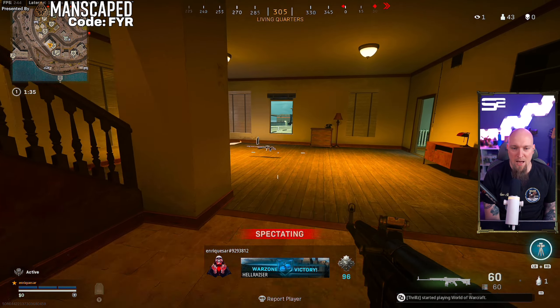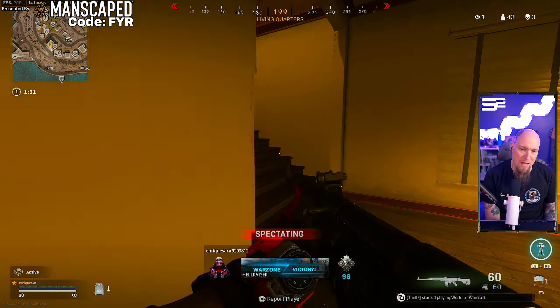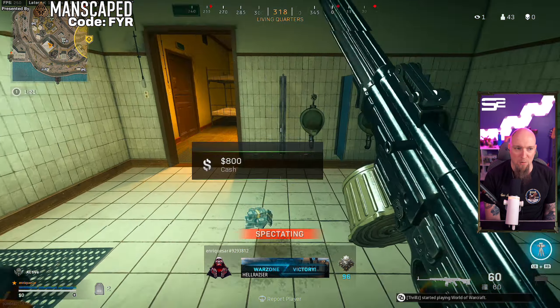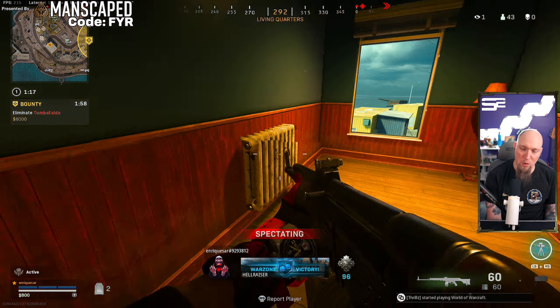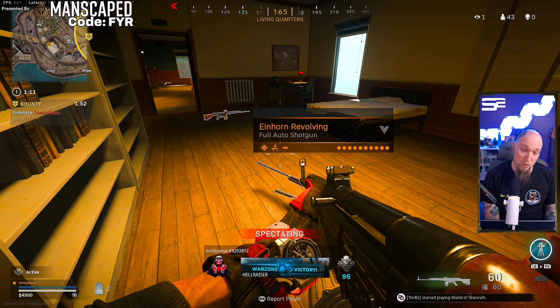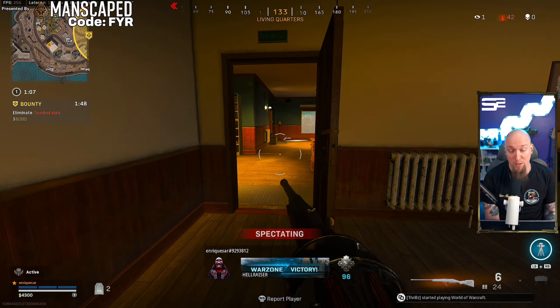Okay, after a quick camera error, we've got ourselves spectating solos on Rebirth Island. This has been asked for a bunch, so we're going to get started. This one will be a little bit more challenging — I've got to jump out twice and crash into the ground. Just kidding, I'm good at this, I'm really good at this actually.